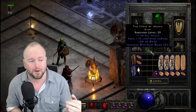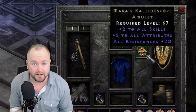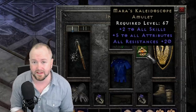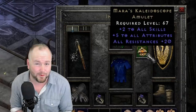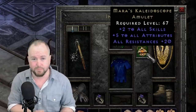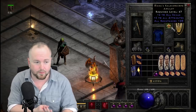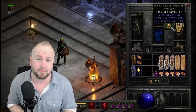Next is Mara's Kaleidoscope. This item gives you plus two to all skills, which stacks on top of Battle Orders, and it can roll up to 30% to all resistances. There are a lot of casters in PVP who will try to hit you with lightning, cold, and fire damage, so it's super important to have resistances as high as possible. This item is not only great in any playthrough but is also very transferable to different builds in PVP.